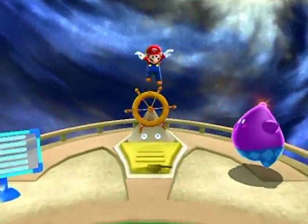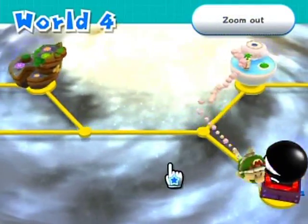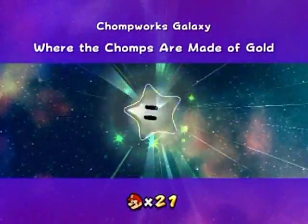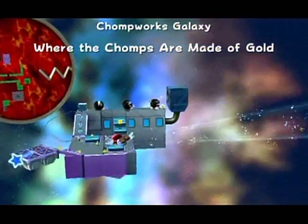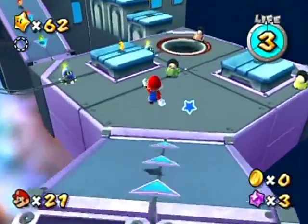Hello everyone and welcome back to the walkthrough. Next one is going to be Chomp Works Galaxy - the other one had the bees, honeybees to be exact. This one is where the chomps are made of gold. Oh, super valuable chomps - must melt down for metal. Greed, money, Wario. Okay, let's go.